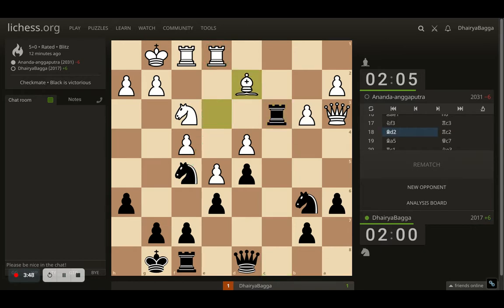I go with rook to c3, attacking the bishop twice — which is only defended once — trying to get my rook active. Opponent plays bishop to d2, attacking my rook, and now my rook goes to c2, attacking the bishop again. Opponent brings the bishop to a5, pinning my knight, with the idea to get the queen next, attack my knight, and win it easily. But I had a backup — the rook can always come back and defend. Instead, I thought: let me do some counterattack. I have a lot of pieces in the vicinity.